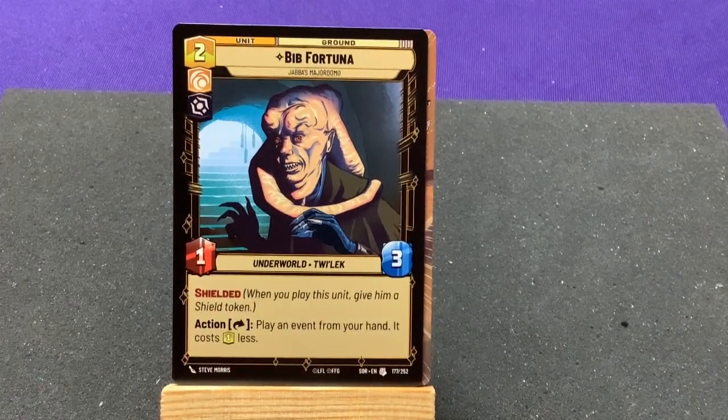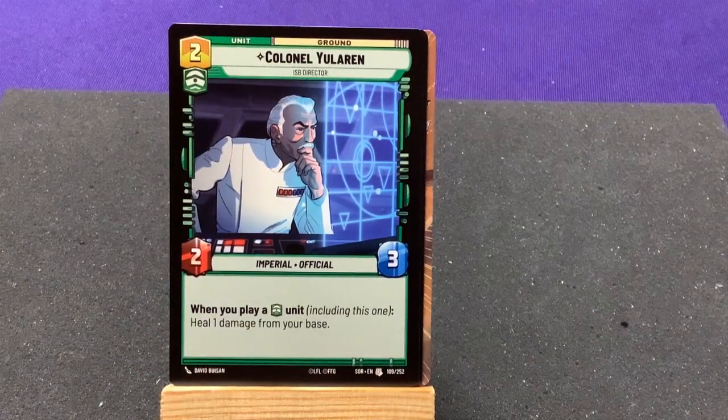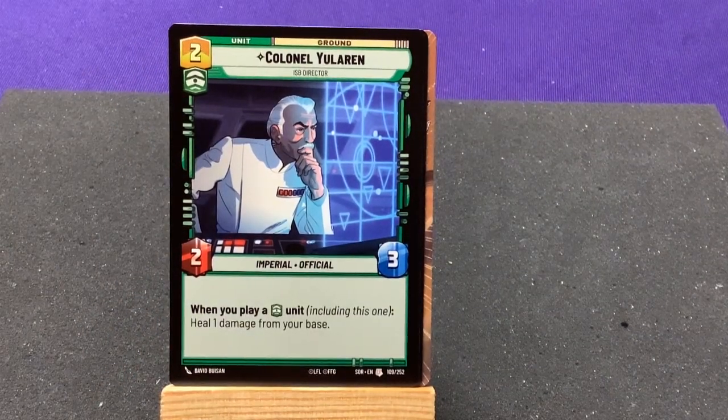Our third uncommon is Colonel Yularen, ISB Director. When you play a green unique, heal one damage from your base. Not bad.